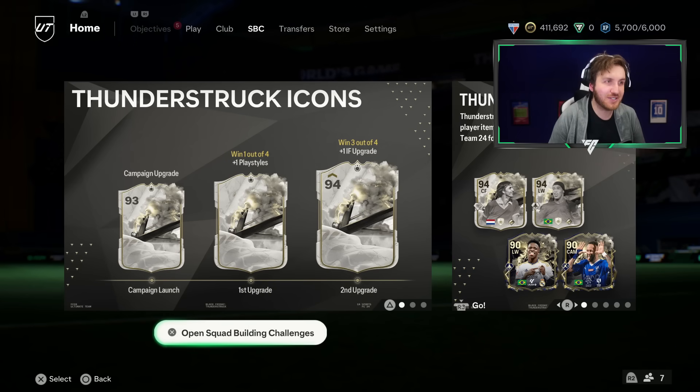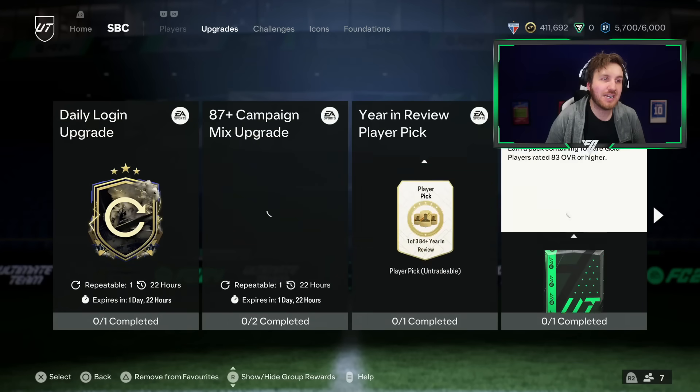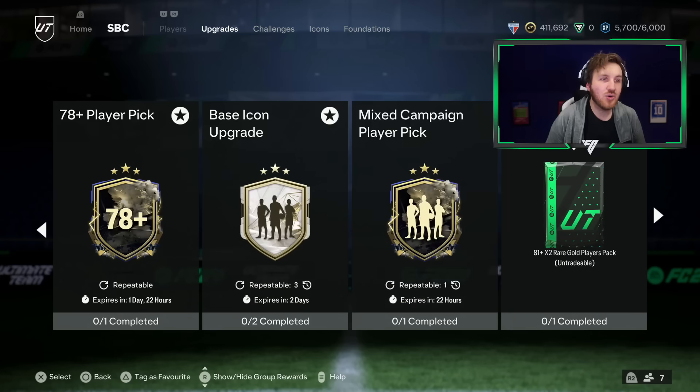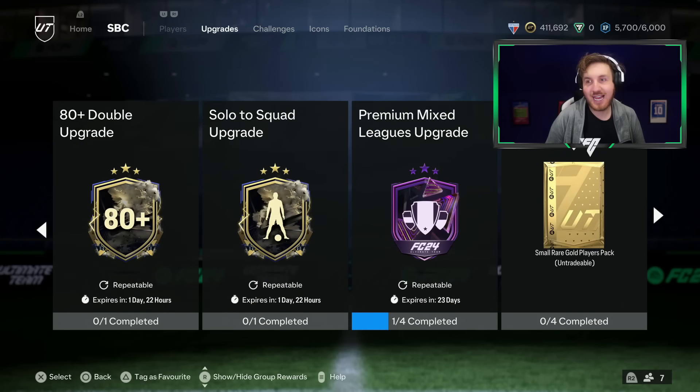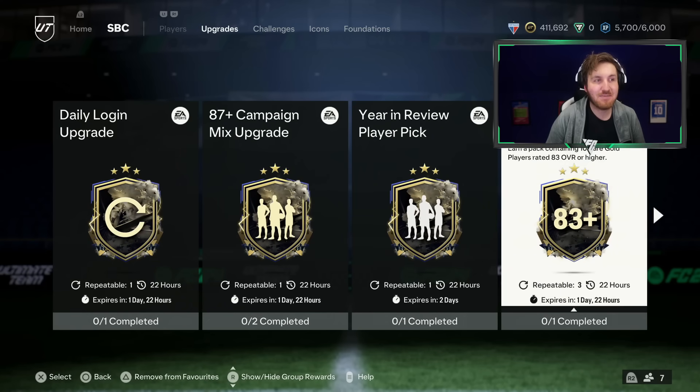So we've gone through trading methods and the bronze pack method. Another method I've been using is the classic 83-plus-10 method. If you can afford one of these and you have maybe two Team of the Weeks in the club, you should be able to recycle these rinse and repeat until you get enough fodder for the icon pack. It's a bit like the footie time of year when you can do the 85-plus-10 unlimited. You do need informs — that's the risk. You kind of need at least two informs to do two. Yeah, that's a risky one.